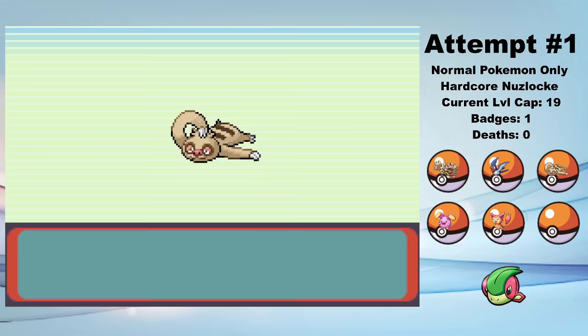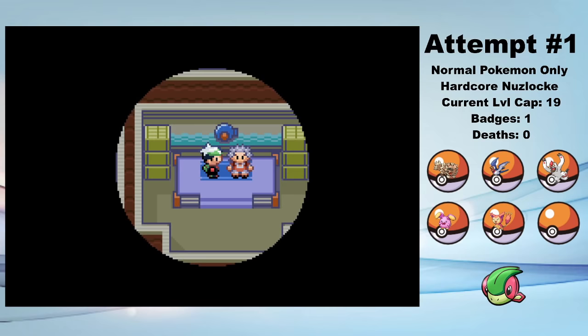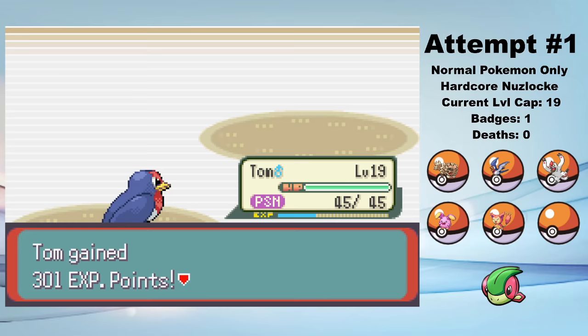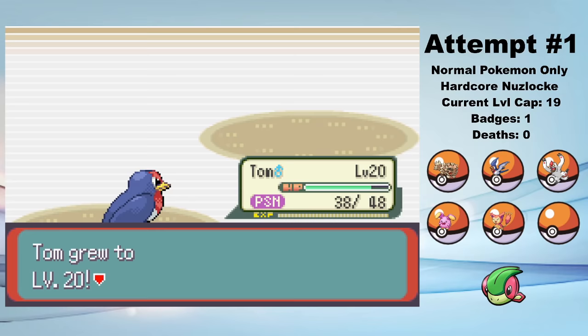After this, it's pretty much a straight shot to Brawly. Along the way, Sam evolves into Vigoroth, so he no longer has the Truant ability, which makes him significantly more useful. You might be thinking that Brawly and his Fighting types are going to be pretty tough for us, since Normal is weak to Fighting — but nope. Tom one-shots Brawly's entire team. Taillow and Swellow have the ability Guts, which doubles your attack stat if you have a status condition. So by pre-poisoning Tom on a wild Tentacool, I can start the battle with a doubled attack stat. Brawly's Fighting types don't stand a chance.